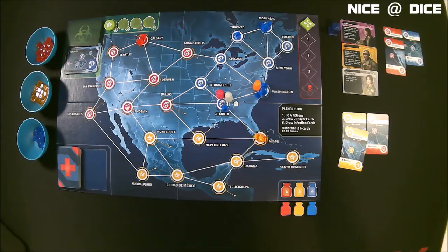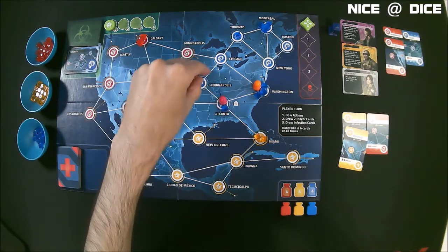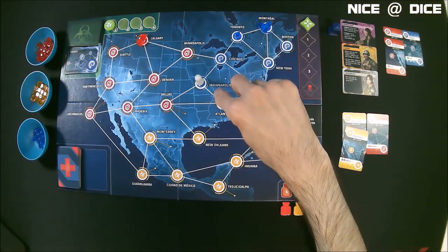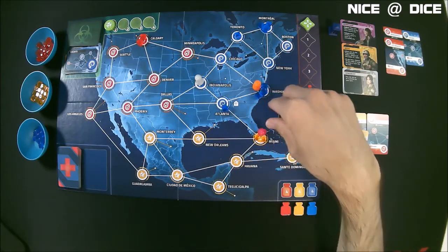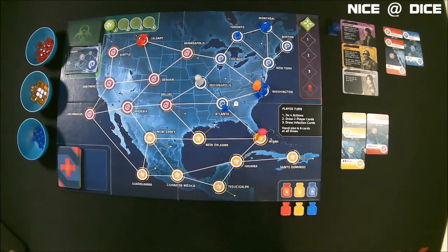We'll move the generalist — the gray player — one space closer to Calgary, where we have a couple of cubes we need to deal with. And then for my two remaining actions, I'll step over to Miami and remove one of those cubes. All right, so those are all the actions.